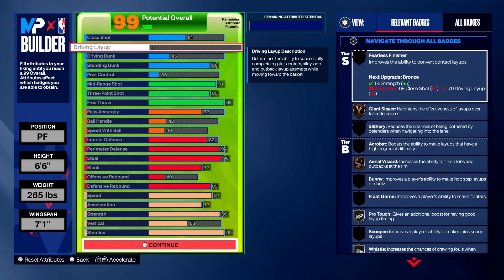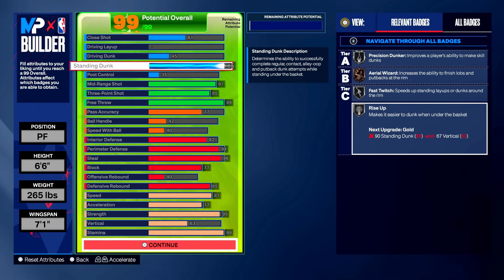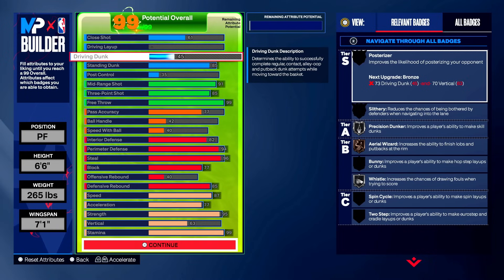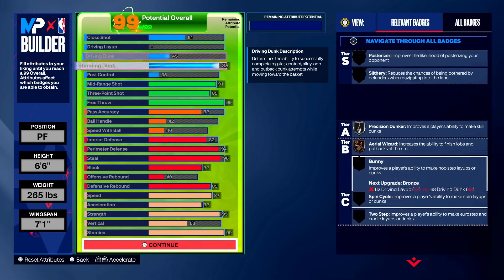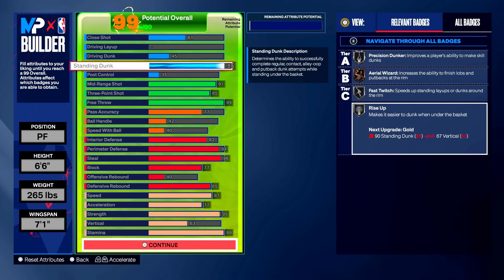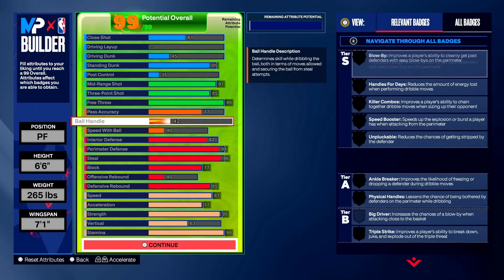To round off this build, we're going with 85 standing dunk to complete it at 99 overall. With 85 standing dunk you get dunking badges on silver: precision dunker, fast twitch, and rise up. The 45 driving dunk gets one or two dunk packages, but the 85 standing dunk is what we're here for — we're in the standing dunk meta. Get caught on a backdoor, hold square, get the standing dunk. It's that simple.